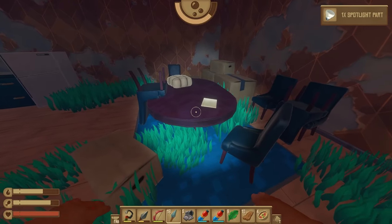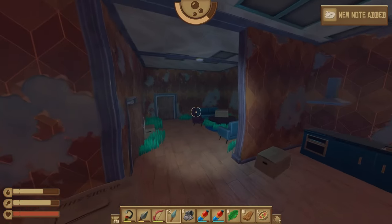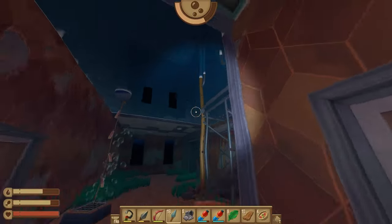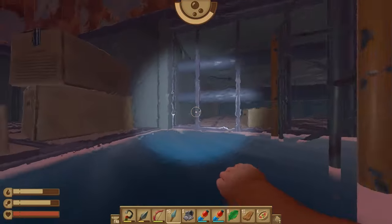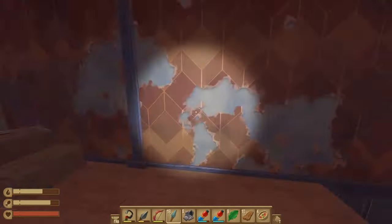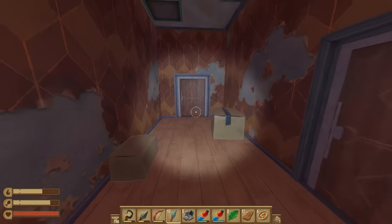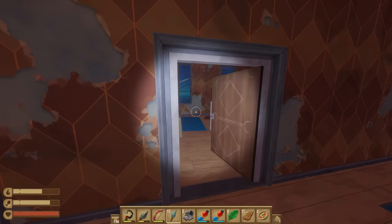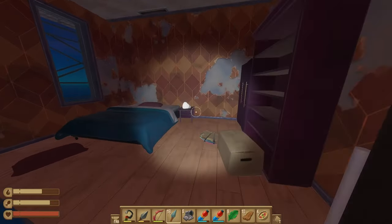Then we have our third spotlight part as well as a note. We're going to double back and then climb up this scaffolding over here. There's a whole bunch of rooms in here, but the last spotlight part is right here.